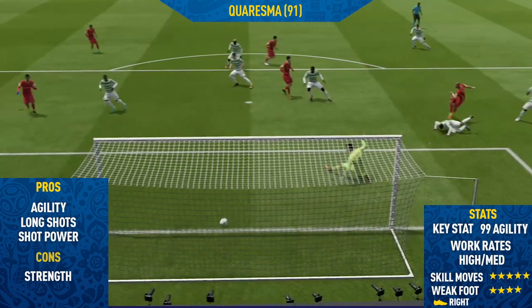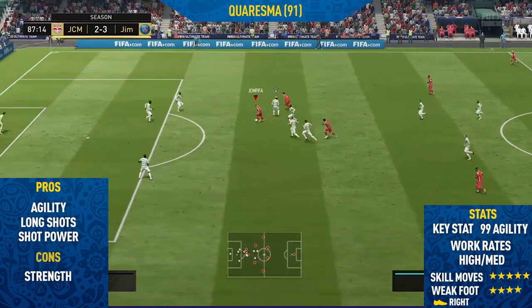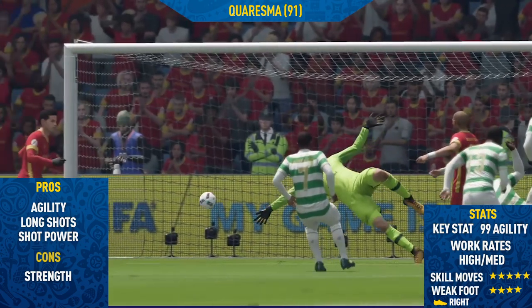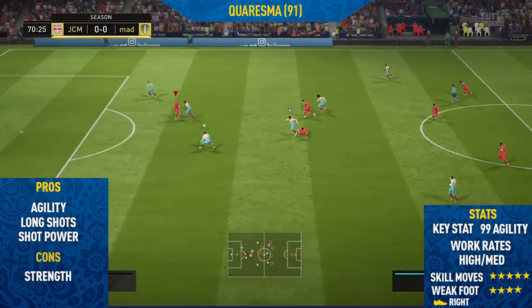The next pro I could find on this card was his shot power. From inside the box and outside the box, this guy's shot power is just so, so good. It makes it really hard for the keeper to save it because he just strikes the ball so hard. As you can see in that example there, he doesn't hit it too hard, but he hits it into the ground and the keeper wasn't able to save it.